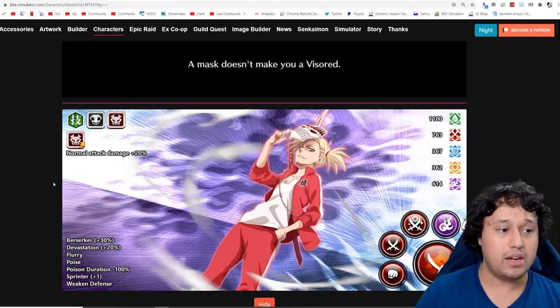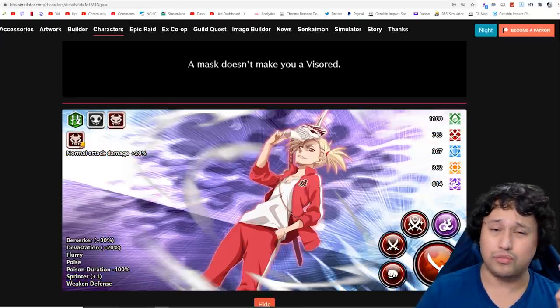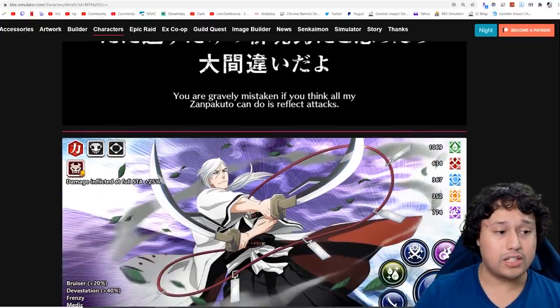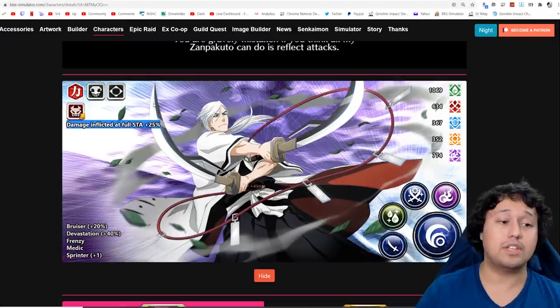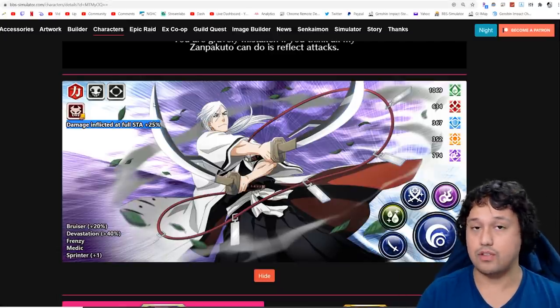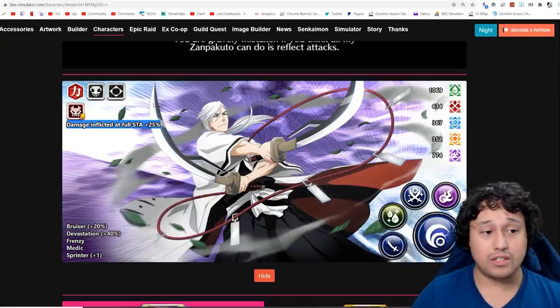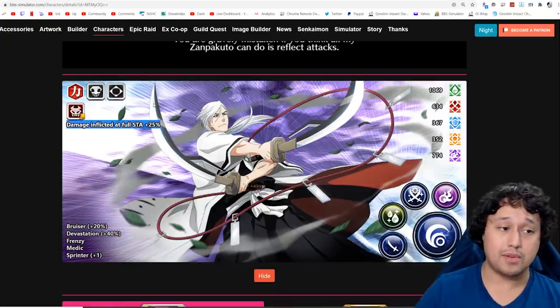Next, Hiyori: all you really need to know — Flurry, Poise, Normal Attack Damage 20% Link, Sprinter Plus 1, and Weakened Defense on the special. Very good for Epic Raids. She's also a bonus in about 3 to 4 Epic Raids now, which means her value has gone up. Next, Jushiro: he's really worth talking about because of Damage Inflicted at Full Stamina plus 25%, which applies to Normal Attack Damage, Strong Attack Damage, and Special Move. Actually very excellent if you're using Max Transcended Units in Guild Quest.